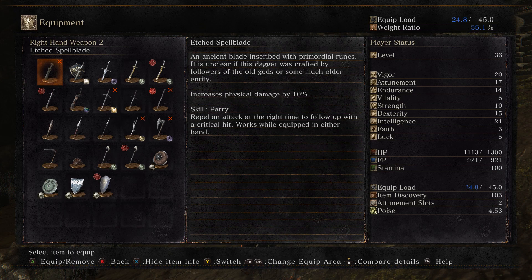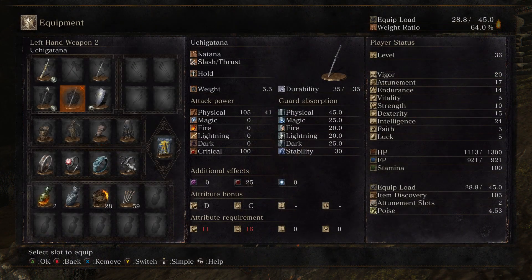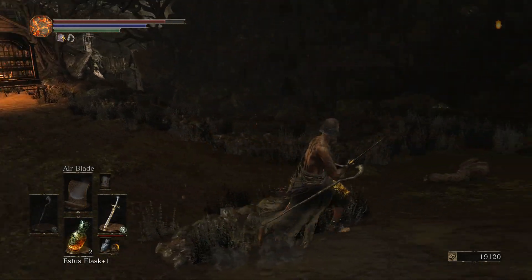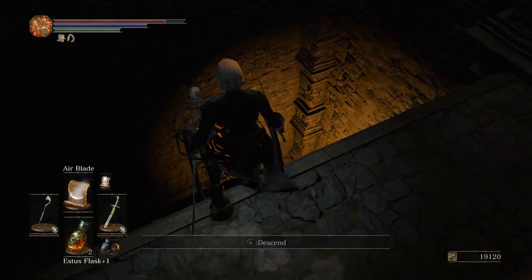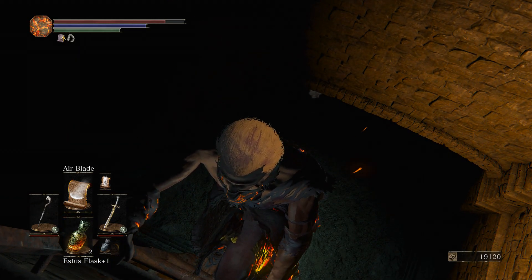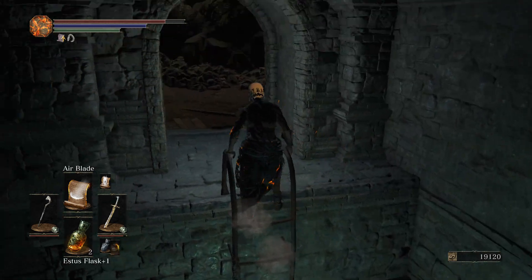We saw this in a loading screen - it increases physical damage by 10%. I need to test that immediately. Let me move the uchi here for the laggard's ring slot. Next enemy I find is going to be my pin cushion target dummy. It might also increase the damage of my spells maybe. There are rats here - it might be better to just rush through them. They can't climb ladders.